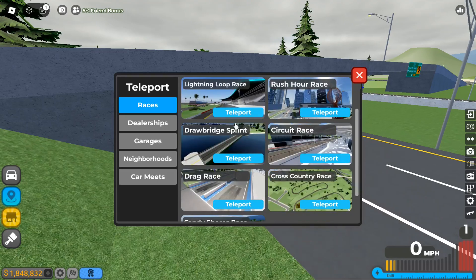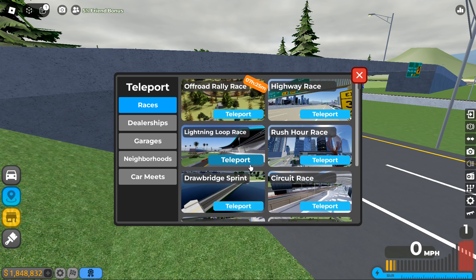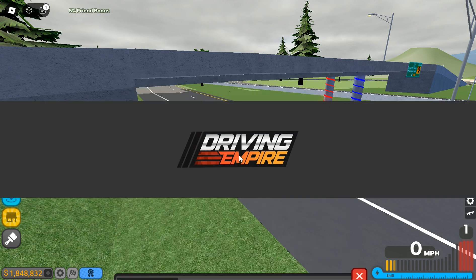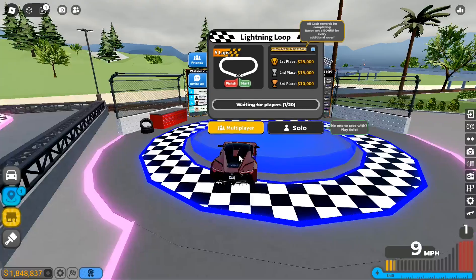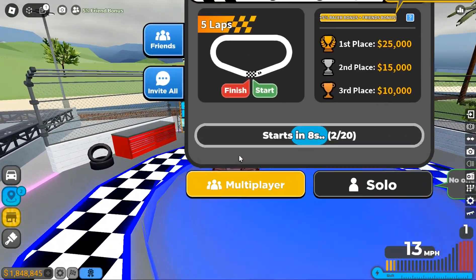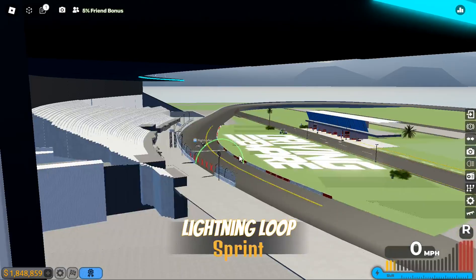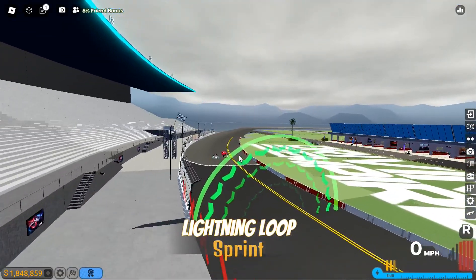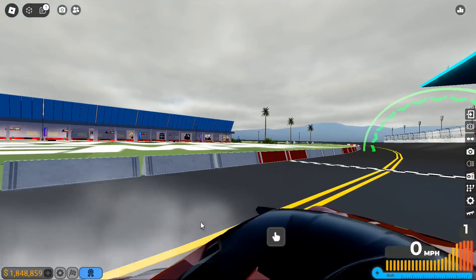Next thing we shall be testing is normal racing in general. We should do the Lightning Loop for that, because when I think of racing I think of tracks like that — and it is based off a real race obviously. The Lightning Loop is really good for testing normal driving at max speed.